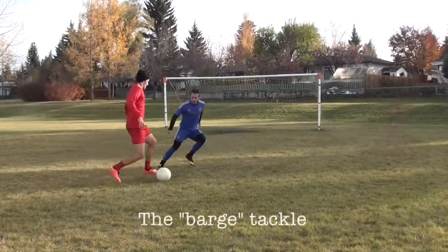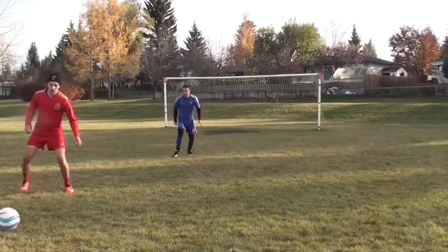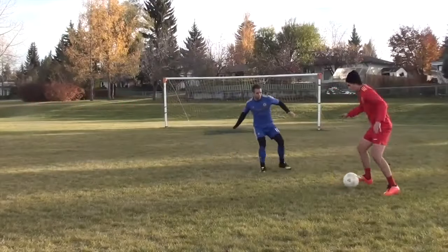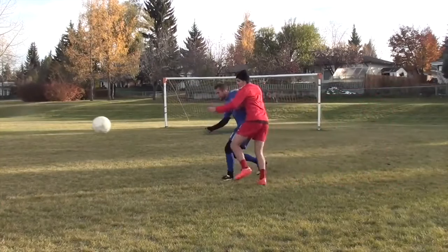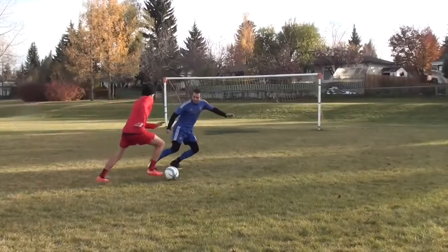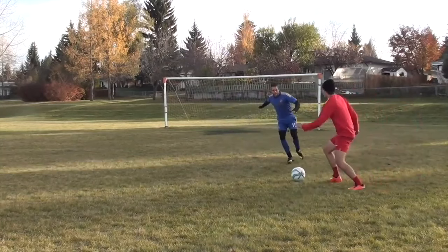When performing a barge tackle, you are simply trying to step through and kick the ball away with a strong foot. Go into the tackle hard, kick it away, and knock your opponent out of the way if you have to. If you can get the ball to a teammate, that is fantastic, but your main objective is to get the ball away from the attacker and out of trouble. The most important thing is that you go in strong. You may foul some players in the process, but if you get the ball first with a clean tackle and your opponent happens to get knocked over, that isn't a foul and the referee should allow play to continue.